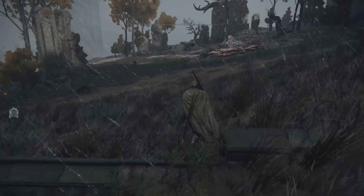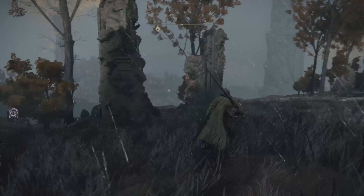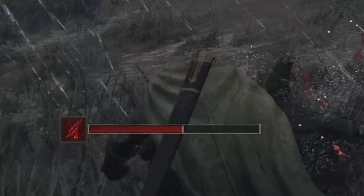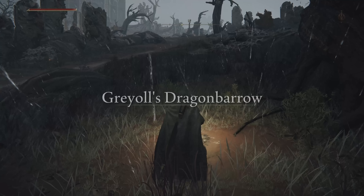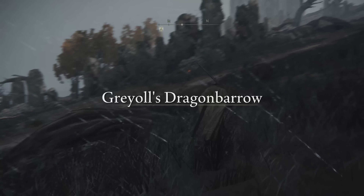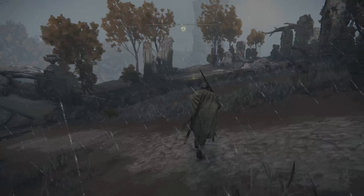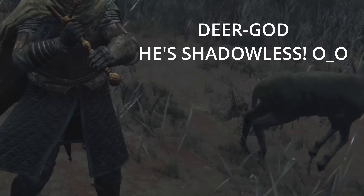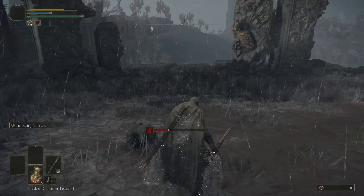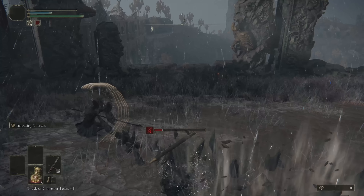I've already seen someone post on social media that ray tracing doesn't actually do things like reflections off your armor and stuff, or fix up the notoriously distractingly bad screen space reflections on other surfaces. And of course we're on console here, so ray tracing will undoubtedly take a big wet cow plop on performance and resolution or both. But apparently it does affect ambient occlusion and shadows, so the grass should look significantly more grounded in the world and not just like video gamey grass.